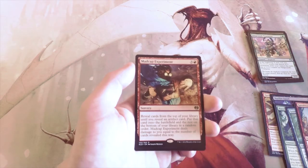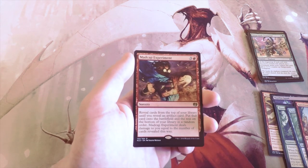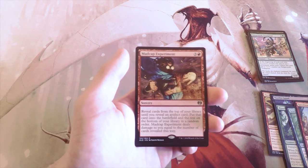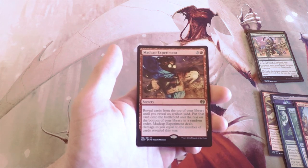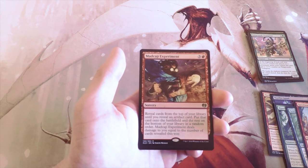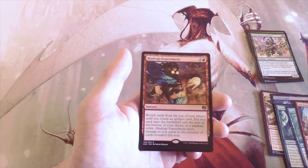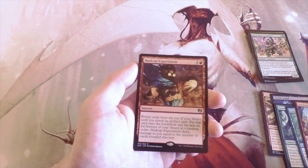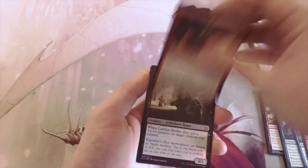Madcap Experiment — not going to be good in limited, but it is interesting. Three and a red: reveal cards from the top of your library until you reveal an artifact card, put that card onto the battlefield, and put the rest on the bottom of your library in any order. It deals damage to you equal to the number of cards revealed this way. This is actually part of a modern constructed deck with Platinum Emperion, but definitely not good in limited.